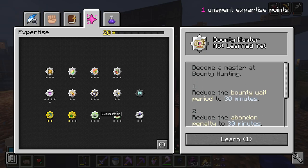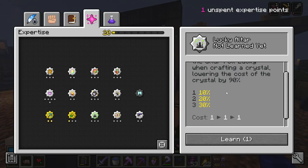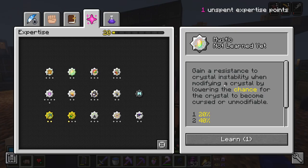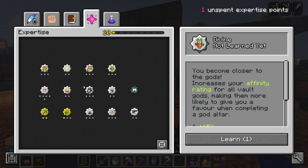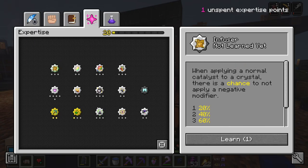Reduce the bounty wait period of 30 minutes - this is really only good at tier three. Lucky altar could be good for a skyblock world because it reduces the amount of resources we need to spend on it. There's a chance not to apply a negative modifier - we'll be wanting that soon, but not yet. I'm wondering if lucky altar is actually what we buy purely because we're in a skyblock world, and then next time we can think about infuser if we're going to be doing that more often.